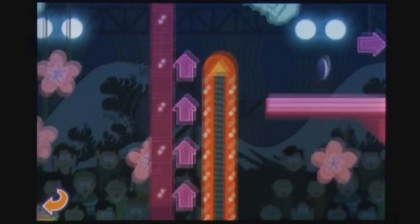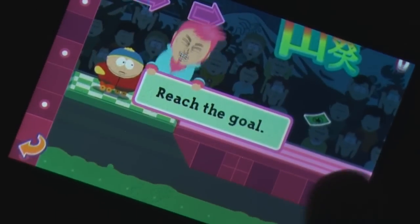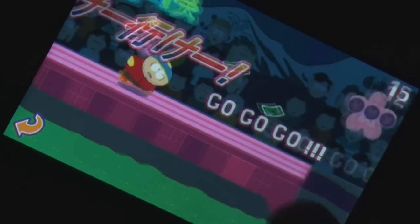You control the boys by tilting the iPhone to move and by tapping the screen to jump. Otherwise, players can opt to use directional buttons to move instead. The controls are simple and very easy to use, but seem a little too simple to be any fun for the player.